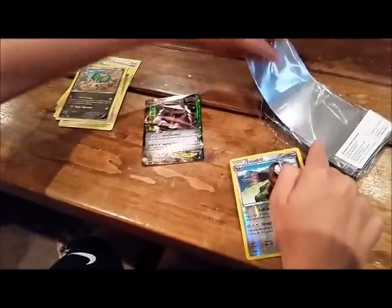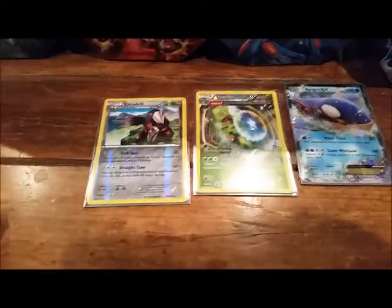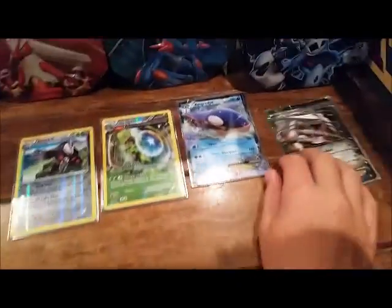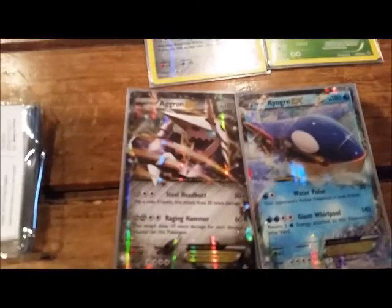Awesome pulls out of this tin — I got two Reverse Holo Rares and one EX, plus the promo card. My friend has a Mega Aggron EX and also Mega Gengar. Thanks for watching and stay tuned for more videos, thank you.